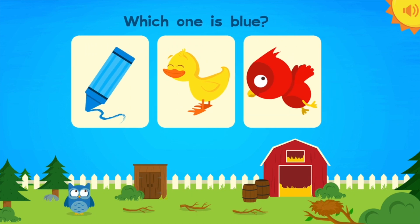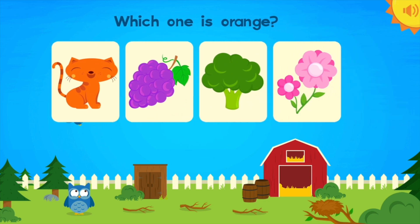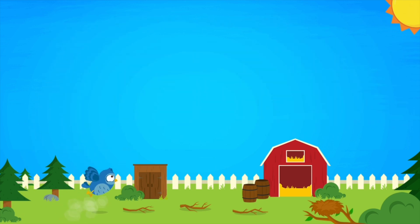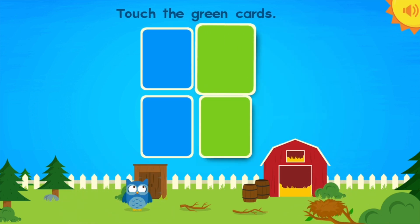Which one is blue? Crayon! You got it! Which one is orange? Cats! Grains! Touch the green cards! Green! Green!